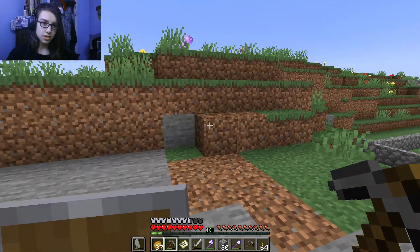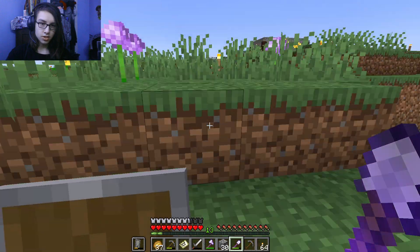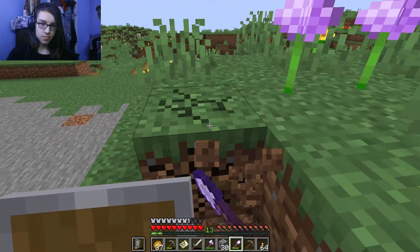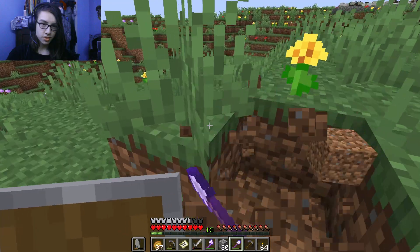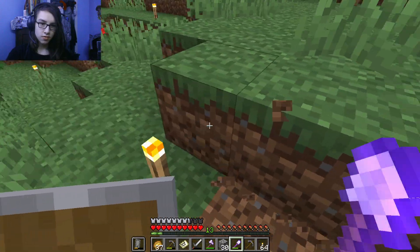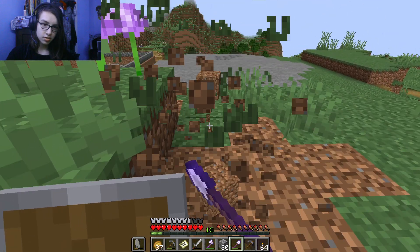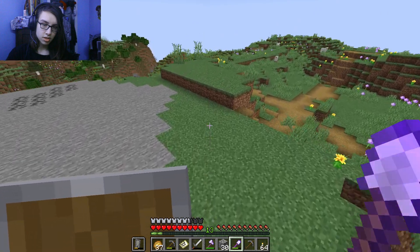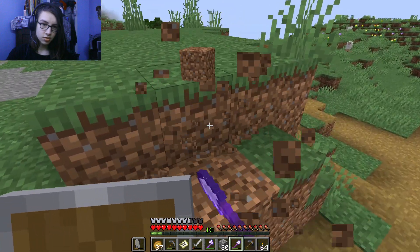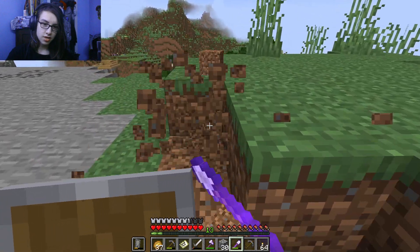There we go — that's a nicer shape. Now we're just going to get rid of some of the dirt up here because I'm going to need a bunch of it to fill in stuff. I'll go back over here and make this a nice area too.